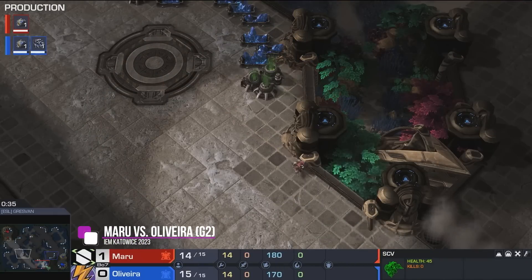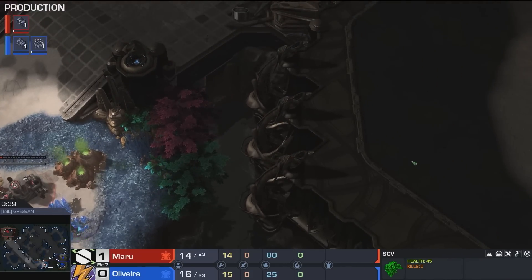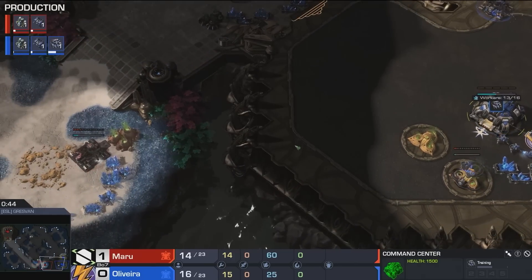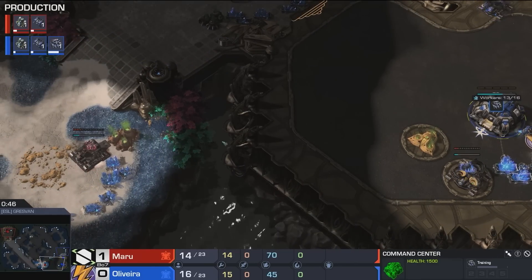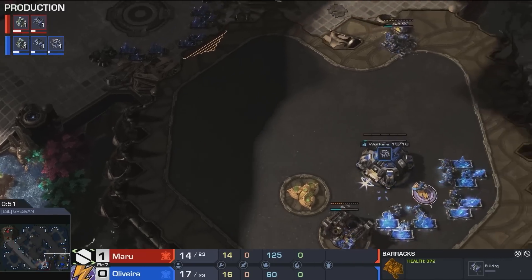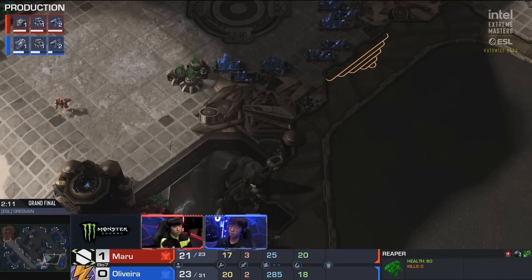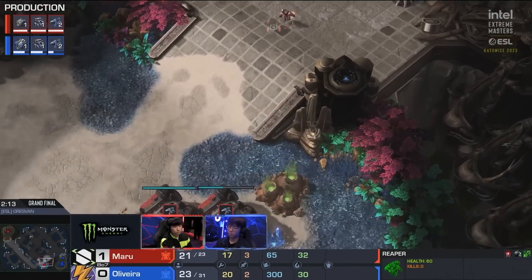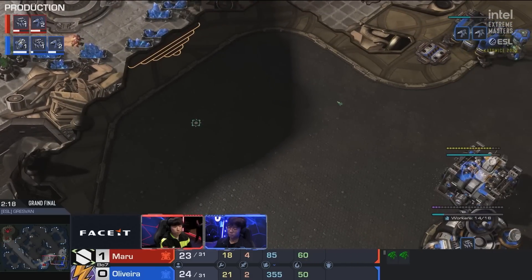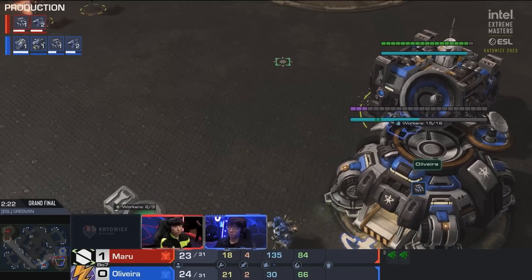Looks like Maru does want to do a double barracks proxy opener. He is sending out two early SCVs going to make a couple of barracks. Is this going to be Reaper? We have seen some craziness like proxy Marauder builds from Hero Marine, but this will just be a lot of Reaper pressure. Right now Maru is waiting for that second Reaper - you never go in with the first one because it gives away what you're doing. You need that second one in case your opponent has a Reaper as well. Here comes Maru's second Reaper - time to jump up there, but the Reapers are only halfway done for Oliveira right now.